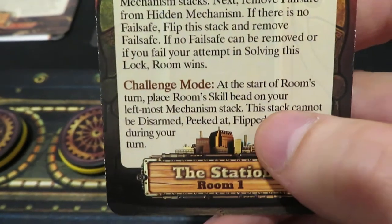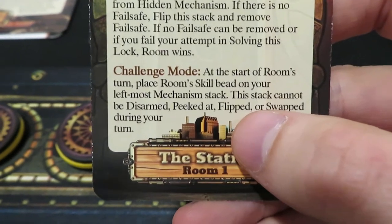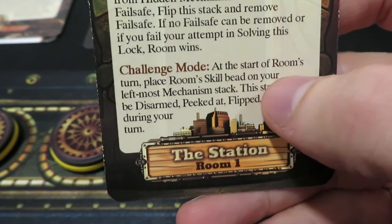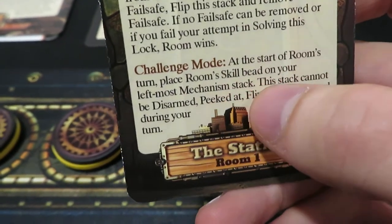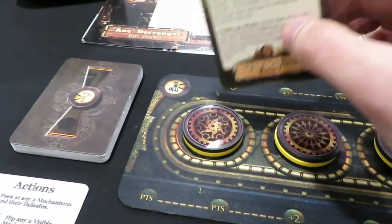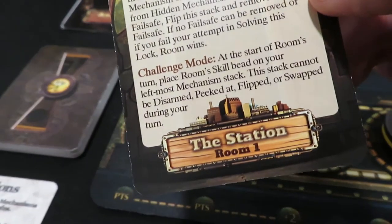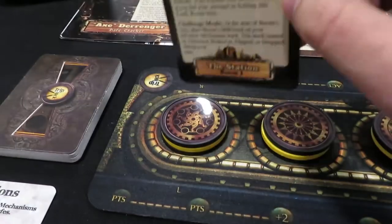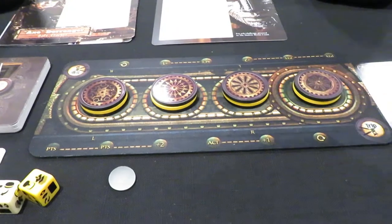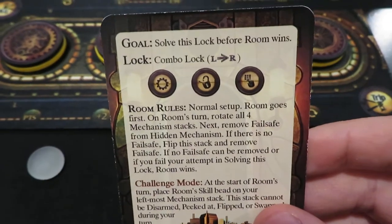Down at the bottom here is challenge mode, which we won't do, but this is the replayability factor. You can come back in a later playthrough and say I want to challenge this room again. This one says: at the start of the room's turn, place the room skill bead on your leftmost mechanism stack - and this stack cannot be disarmed, peeked, flipped, or swapped. So that just means you can't really do much with this stack. It seems to eliminate most of the abilities or actions you can do with it, which you can see is very nasty when you don't know one of the four and you're trying to solve a lock that requires at least three symbols.